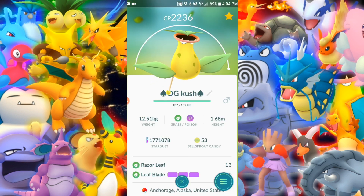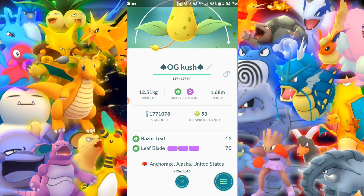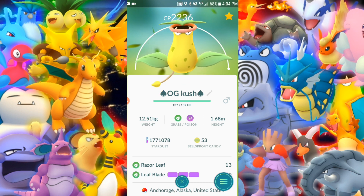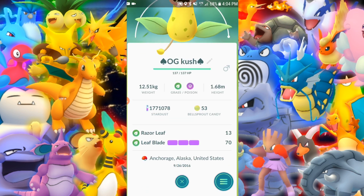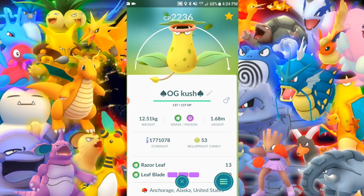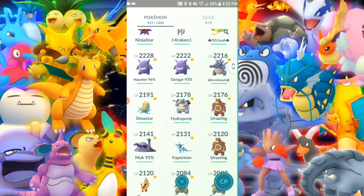OG Kush — Victreebel — 100% IV. This is a nice Pokemon to drop in a gym. Razor Leaf and Leaf Blade — that thing does some nice damage. Gets the job done, defends the gym, hits the enemy on a continuous level. I recommend you power one up. If you want to throw one in a gym, Razor Leaf and Leaf Blade is ideal. With Solar Beam on this — ooh, you better look out. This is one of the highest — almost a rival to Exeggutor — because Solar Beam is just one of the best attacks in the game.